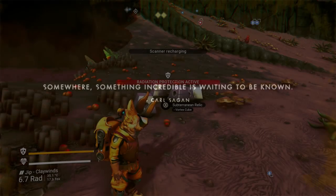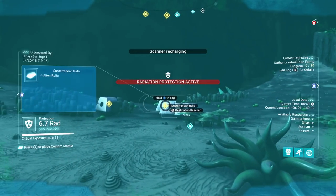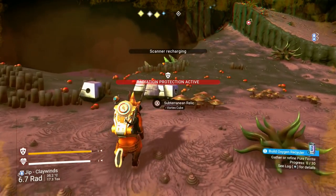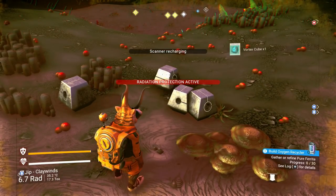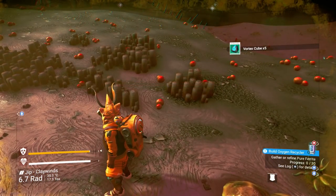The fourth tip is looking out for items on planets that are high in value. The main example is vortex cubes. If you go to a planet that has them, keep scanning regularly as you explore because if you find them, they're worth a couple of thousand units each — a very nice little boost without really having to do anything extra. If you're already exploring a planet that has them, just keep your eyes peeled and grab them when you find them.